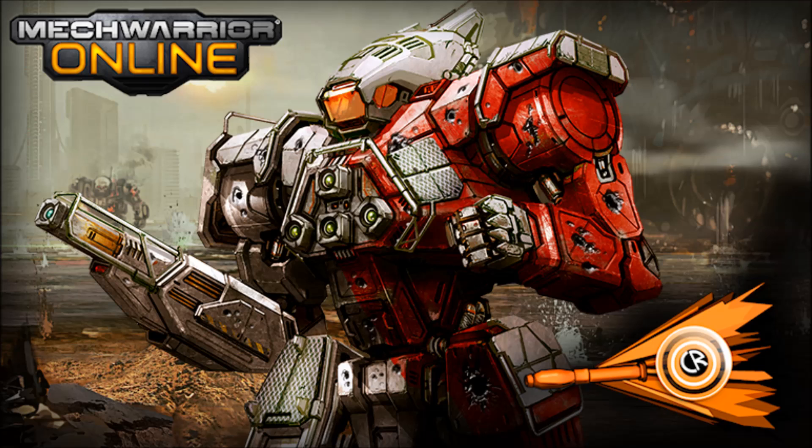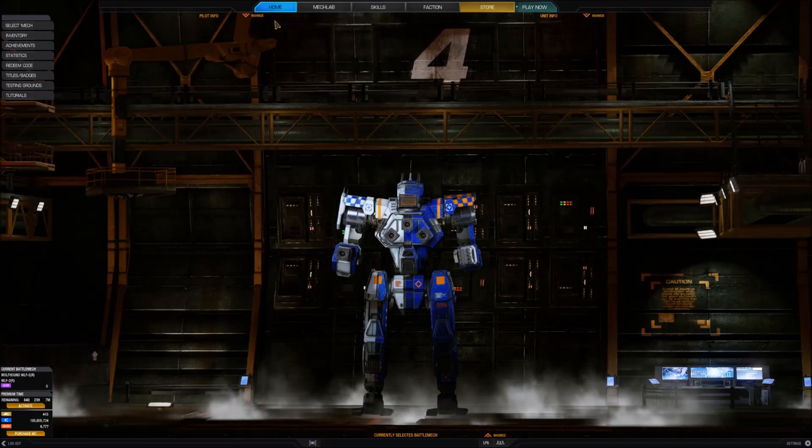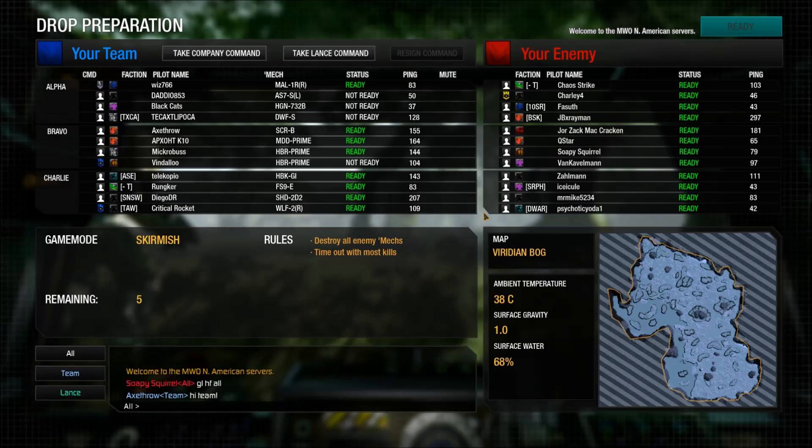Hello everyone and welcome back to Critical Rocket. It is October 20th, it is patch day, and it is also the arrival of the Wolfhound, the latest light mech from Resistance Pack 2. This particular light mech is a 35-tonner, all-energy, a bit like the Crab, a bit like the Black Knight before it, developed by House Steiner way back in the day to be the counter to the Jenner and the Panther.